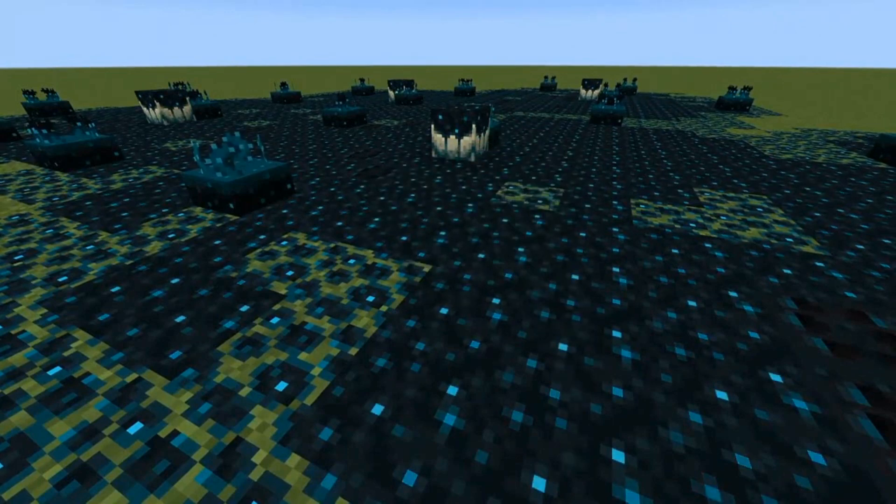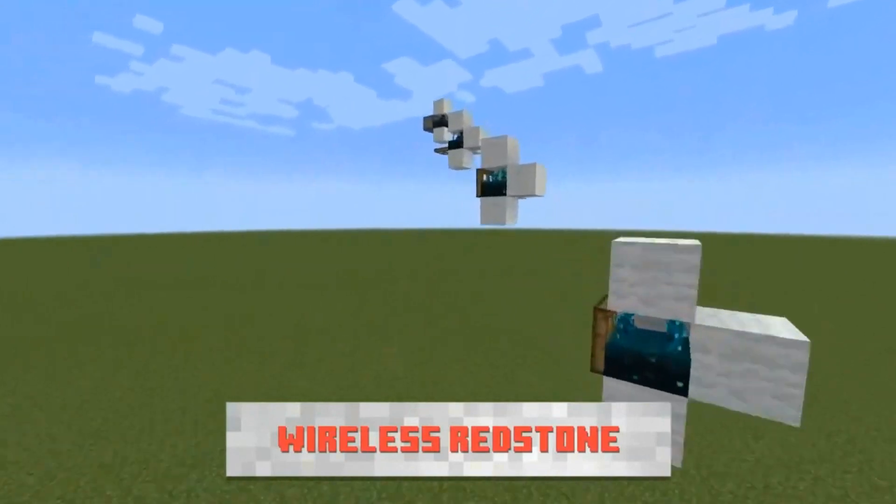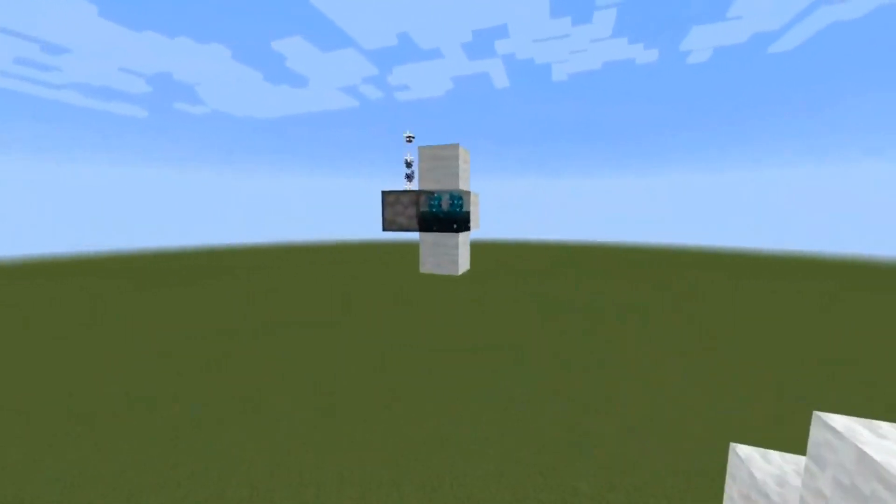Wool can be used around it to dull the sense around it so it doesn't pick up the sound waves, but it can also be used with a piston to create a wireless redstone clock. And as you can see, when it picks up that sense it does emit a particle.